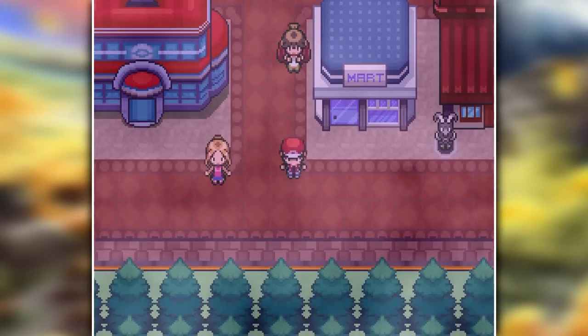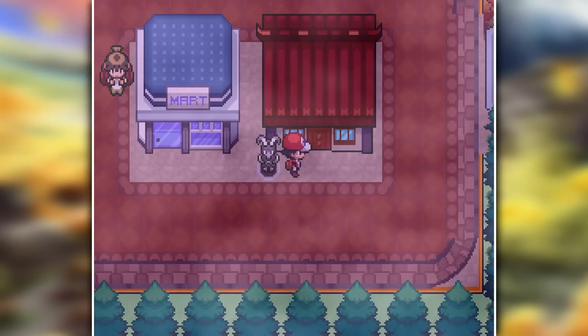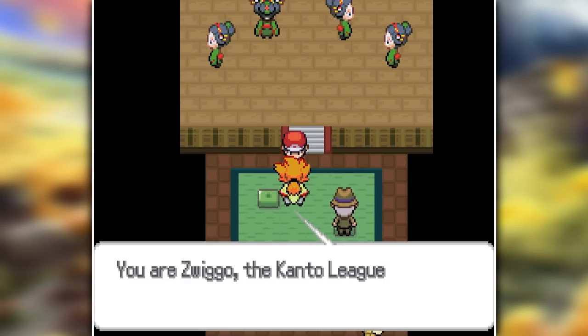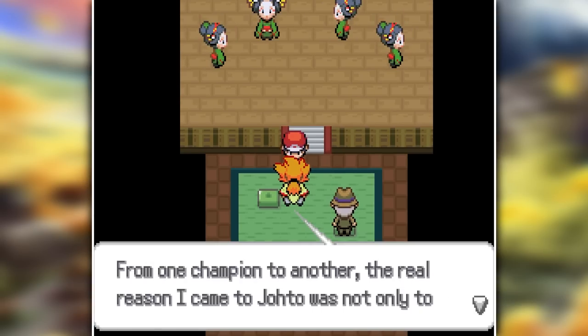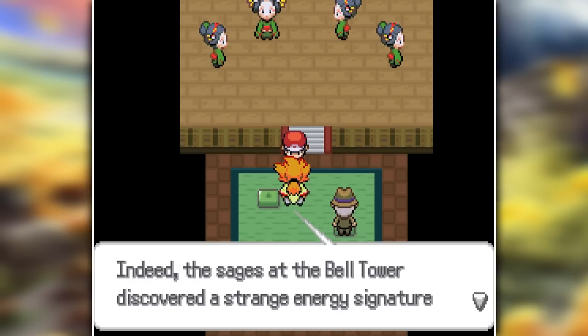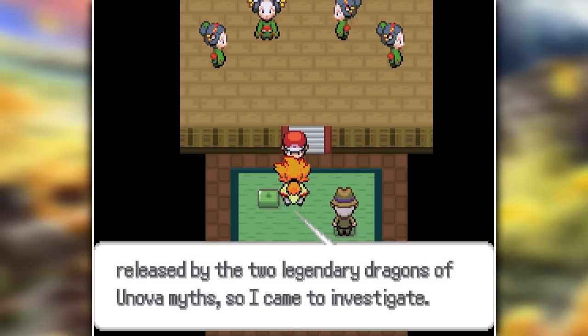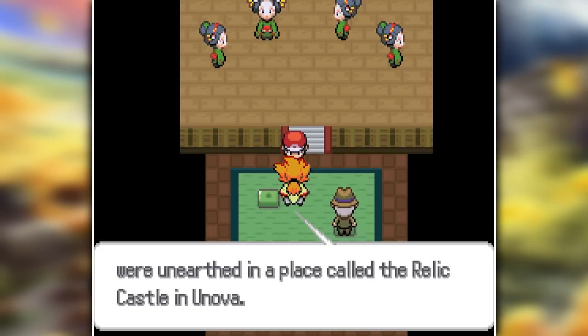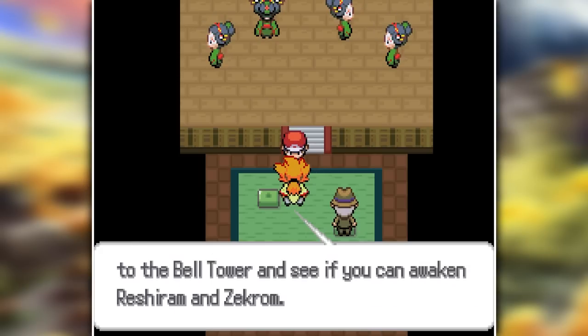Shortly after I take the road to Cherry Grove City and enter the Kimono Girls building. After you beat all of them in a battle, Alder, the Unova Champion, comes up to you and recognizes you as the Kanto Champion, and decides to give you the black and white stone for Reshiram and Zekrom. You could go and capture them at the Bell Tower, but since I just have to trade them away anyway, I decided to leave it for now.